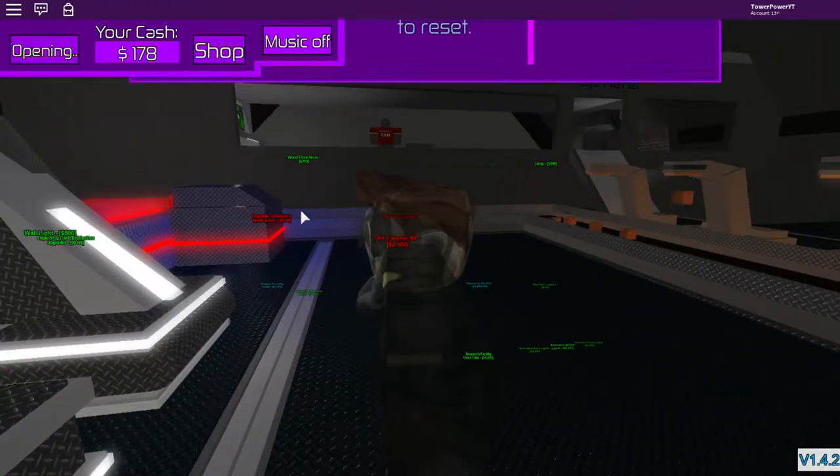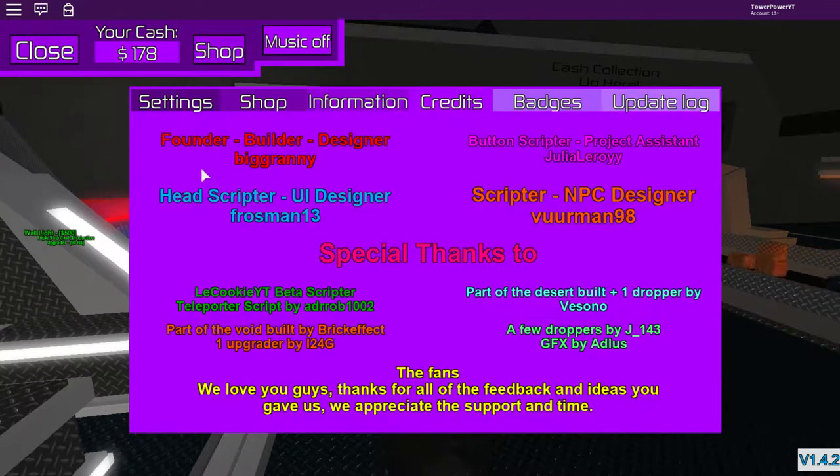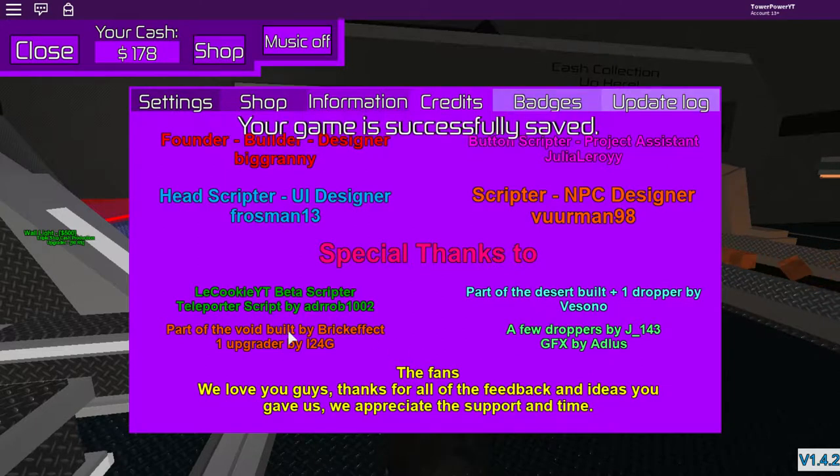Let's check credits. There's a hero room. The founder, builder, and designer is Big Granny. The scripter is Julio, the head scripter is Rosman13, and there's a UI designer and another scripter. Special thanks go to part of the desert build, one dropper by Visono, a few droppers by J143GTX, by Adlas, graphics by Lee Cookie YT, beta scripter, teleport script by Ever, part of a void build, and one upgrader. Also thanks to the fans for feedback and ideas.